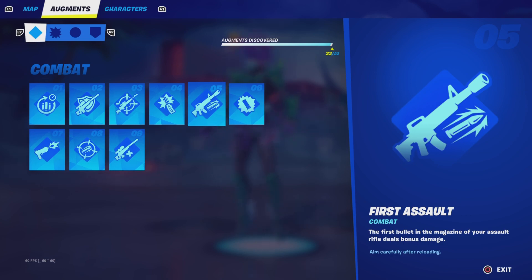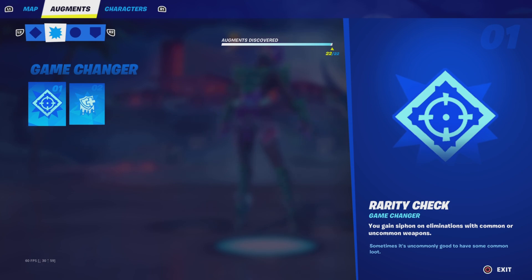An honorable mention is First Assault. This is good if you have a reticle on one of your ARs and can line up that first shot for a headshot — you'll do 50 to 60 damage on your first shot with this augment. And since it's a twin mag, the second reload is faster, giving you a new first bullet. You can potentially do 120 damage with only two bullets if you do it right with the twin mag.